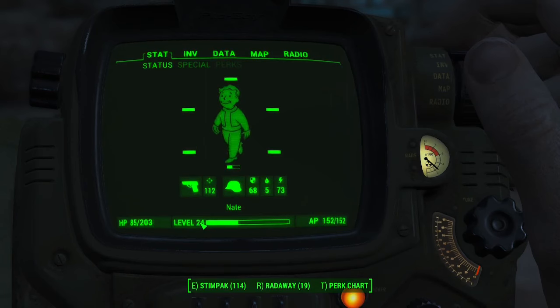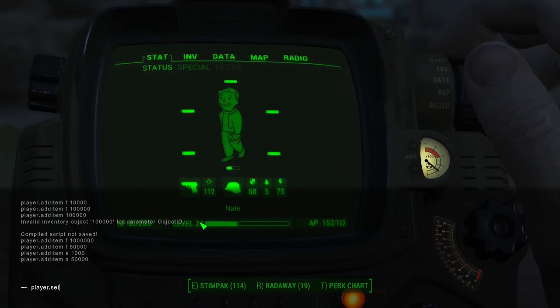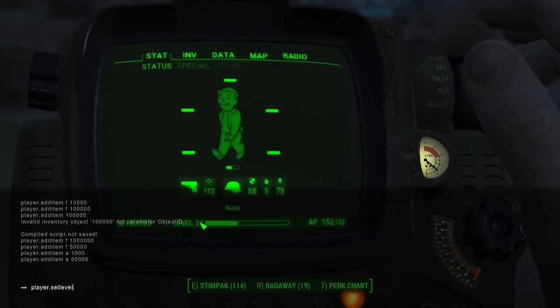Moving on to our next console command, this one's going to allow us to increase our player level. The code for this is player.setlevel, and then you type the level that you want your character to be.